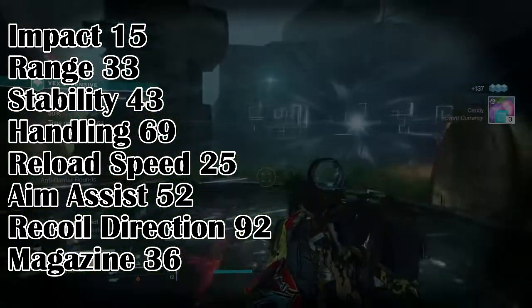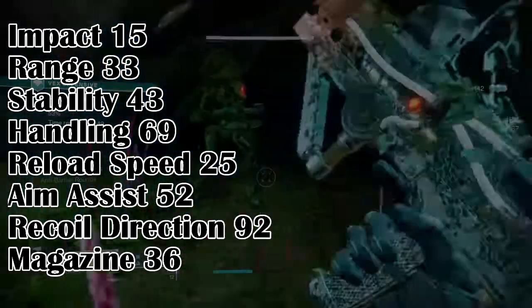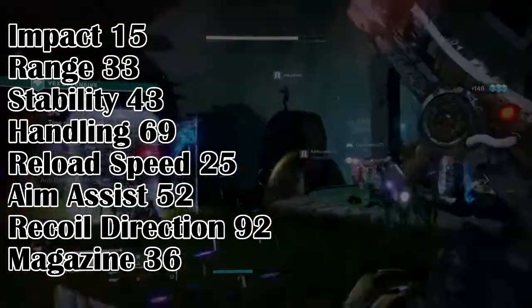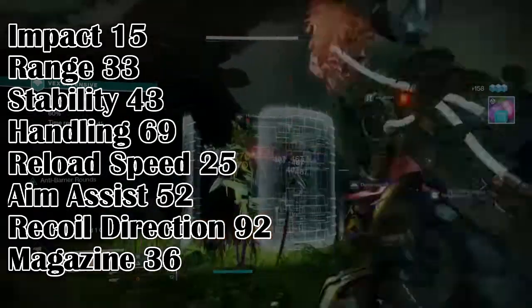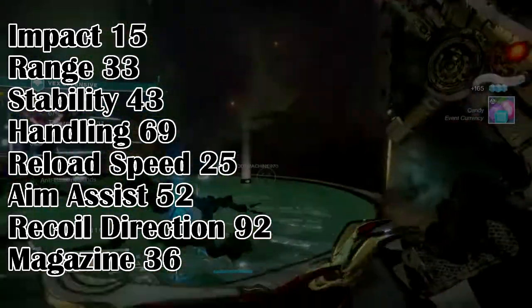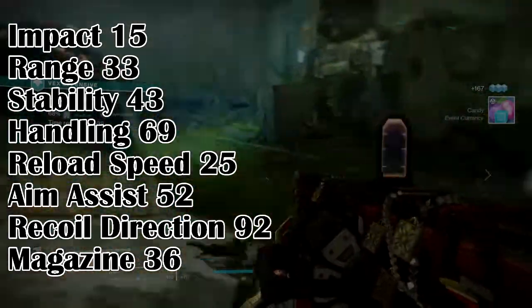The stats on this SMG are relatively good but not the best for most players to pick up and use unless you get the ideal perks you're searching for. The only noticeable areas I find are its handling, aim assist, magazine count, and perhaps its Recoil Direction level — although that could be improved on. Everything else is either too low or just needs a small boost to push them over the 50 threshold that it really needs.